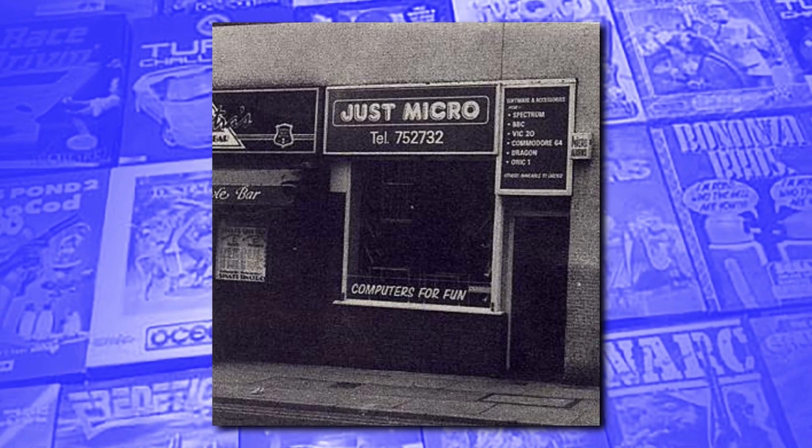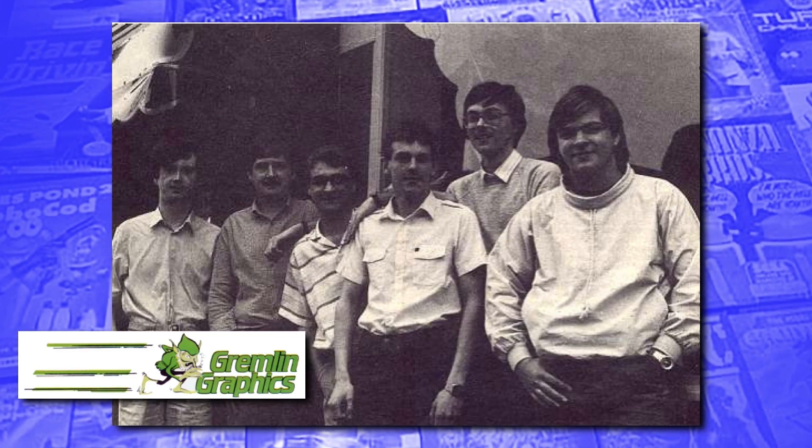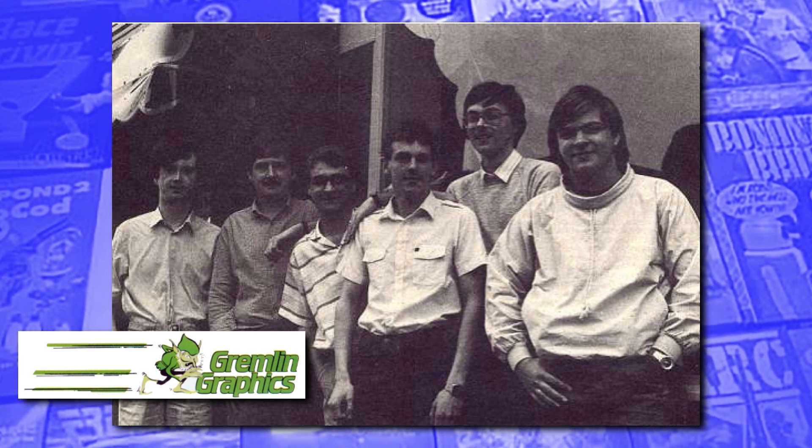Switchblade 2 was one of a number of games developed internally at Gremlin Graphics, who were one of the most well-known software publishers of the 8 and 16-bit eras. Based in Sheffield, they started out as a small computer store called Just Micro, before being expanded into a full software house in 1984. The three company founders were Ian Walker, Kevin Norburn and Jeff Brown, and they quickly set about making hit games for the Spectrum and Commodore 64.